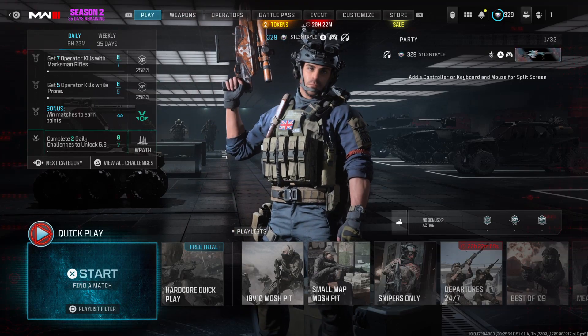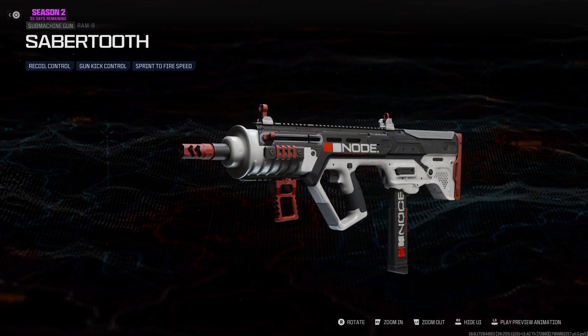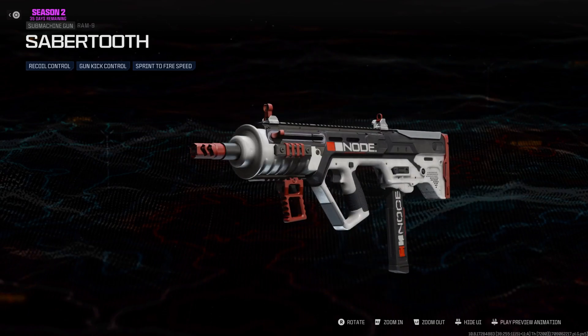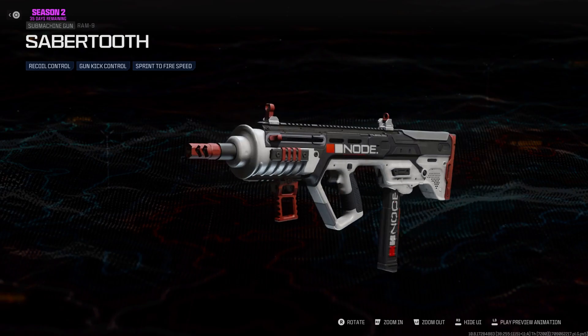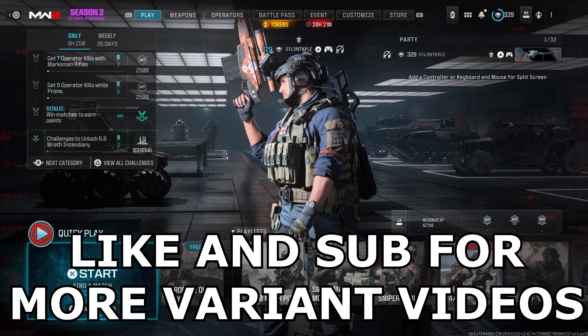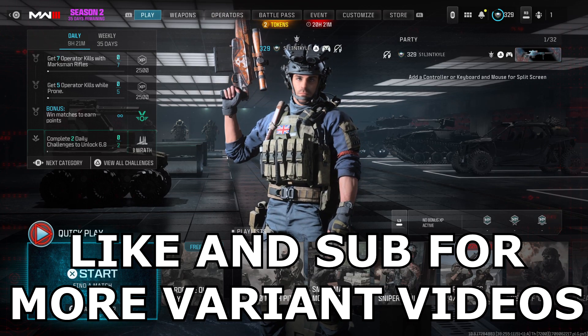Hey guys, it's Kyle again and welcome back to Modern Warfare 3 Season 2. Today we're checking out the Sabertooth variant for the RAM-9. This variant kind of reminds me of the Atlas-themed variants in camos that were in Advanced Warfare. It's in the B8 sector of the battle pass, and we're just going to get into some gameplay.